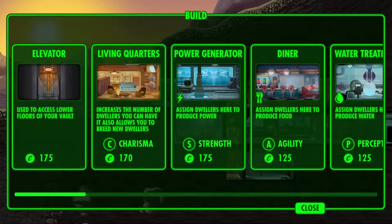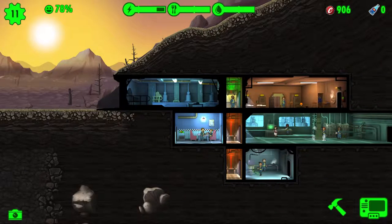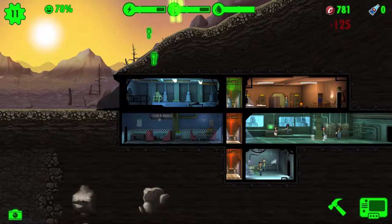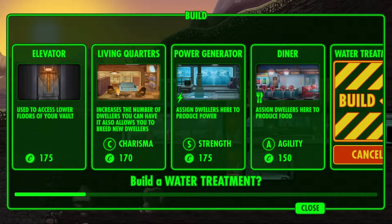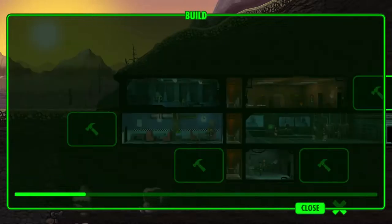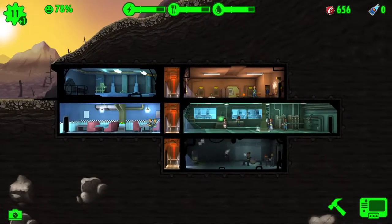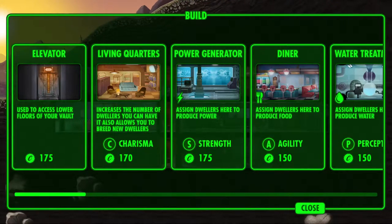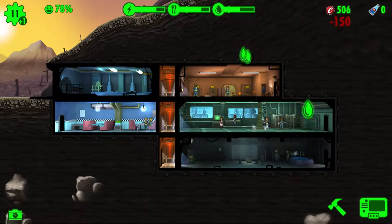Let's expand the diner a bit. And let's expand the water treatment — I say a little bit but I think I want to do all 3, just like the power, just so I know that I have enough when I get back. There we go! Oh, a new dweller.